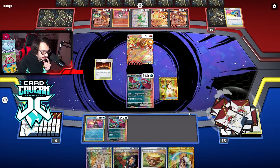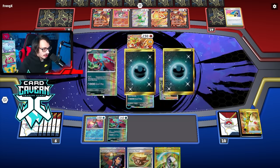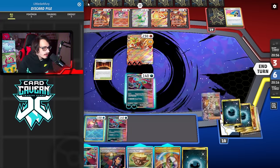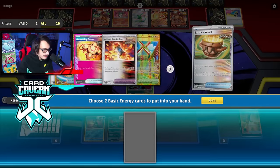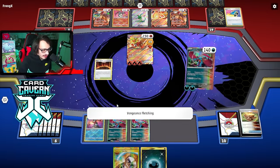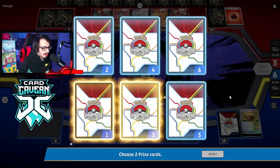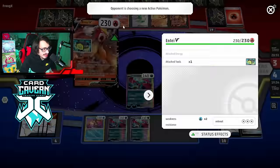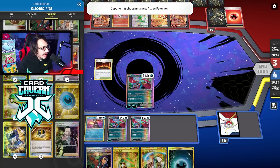We'll Super Rod to get Moon back plus double dark energy, then a little Sada. We attach and vessel away the Explorer's Guidance — it's fine. We still have a decent amount of resources. Knockout! This is where the comeback begins. We just need to make sure we're attacking every single turn. Let's see what our two prizes are — another Guidance and a Nest Ball, not bad. They have Radiant Charizard, so we need to be cautious. We still have double Counter Catcher to get around that — that's the plan.